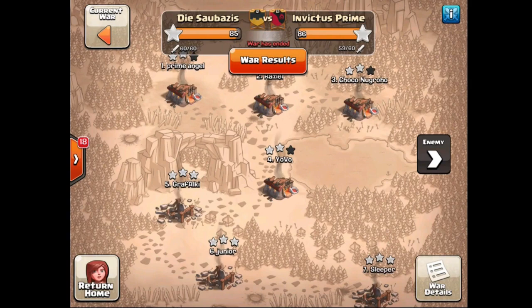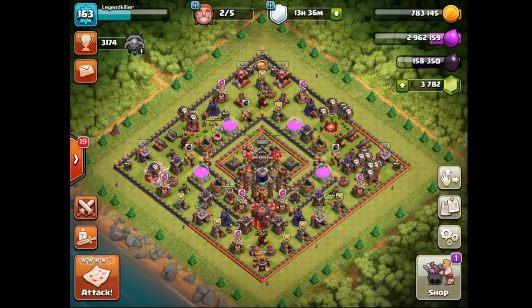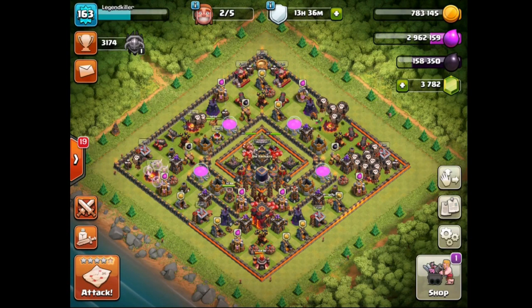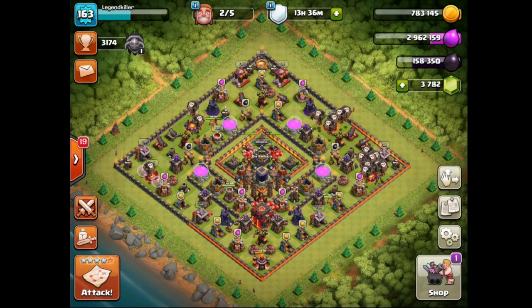GG to Invictus Prime — a heartbreaker for us because we had the percentages, had the last dip been perfect. Tough loss, but definitely the first solid performance by the team again, and we are looking forward to next week. If we keep playing like this, we are definitely going to win again. Not all bad — a heartbreaking loss, but still very nice to be inside the clan at the end of the war, some nice hype. Almost would have gotten it against Invictus Prime, not quite able to work out.